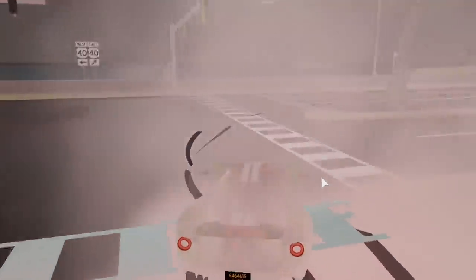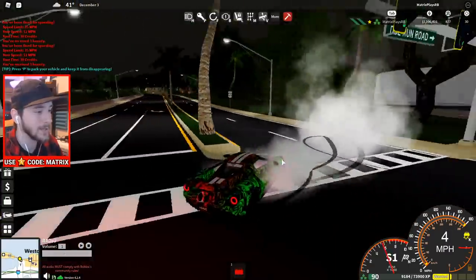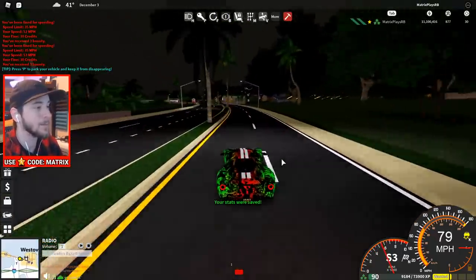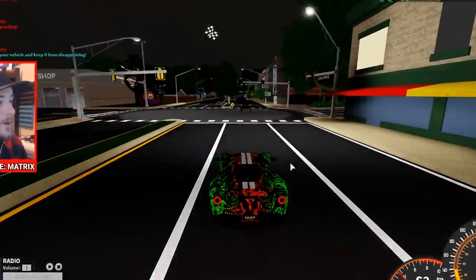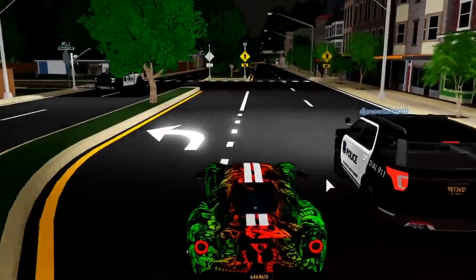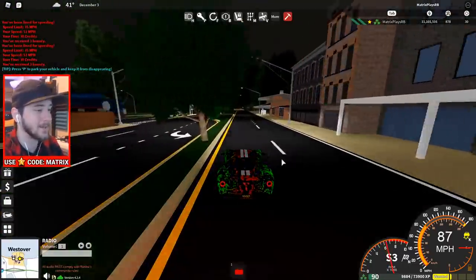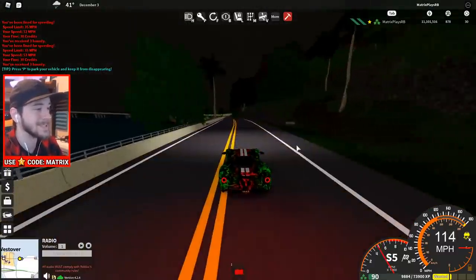There's a cop — oh crud, I did not mean to do that right in front of him. What's going on? Why do I have like no traction right now? Did I break something? Oh wait, we're good — we got traction again. Luckily that cop didn't even notice us. Oh snap, there's another cop up there. Let's just play it cool, don't get him angry. He's doing a burnout — okay, I'm just gonna pass very nicely and now we're out of there.